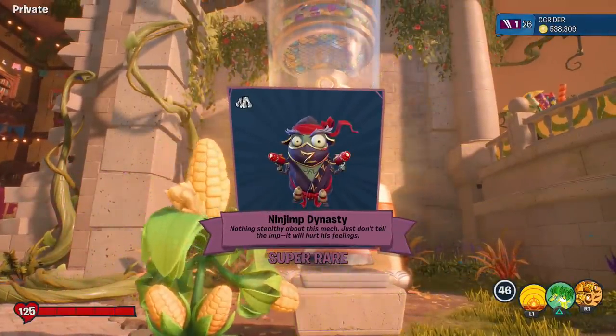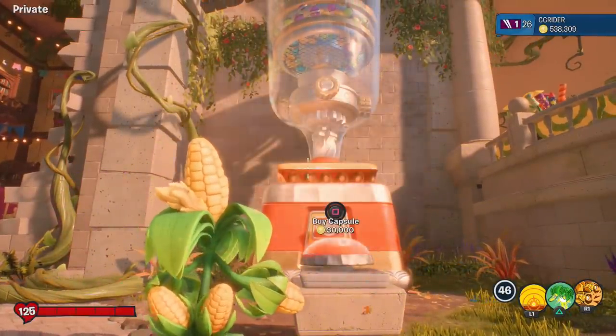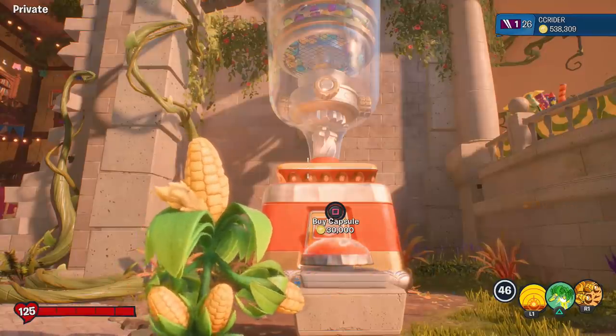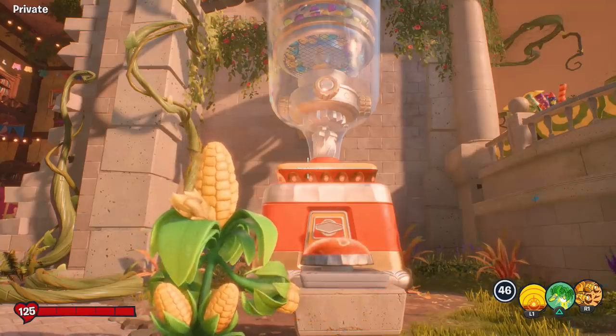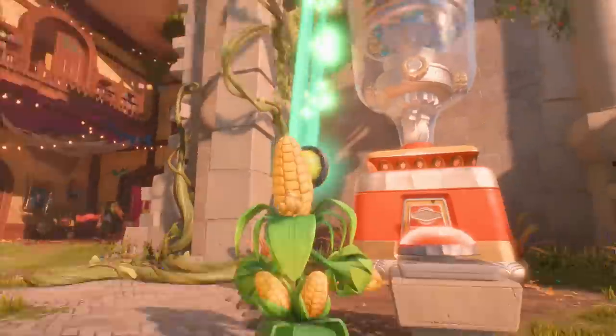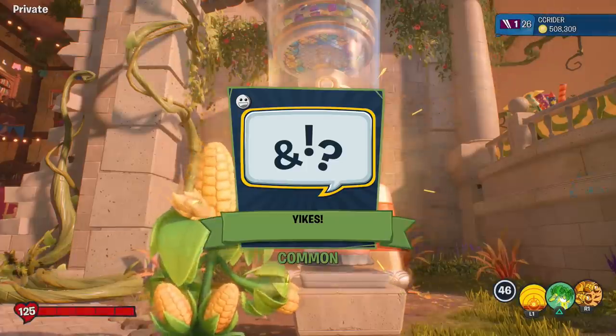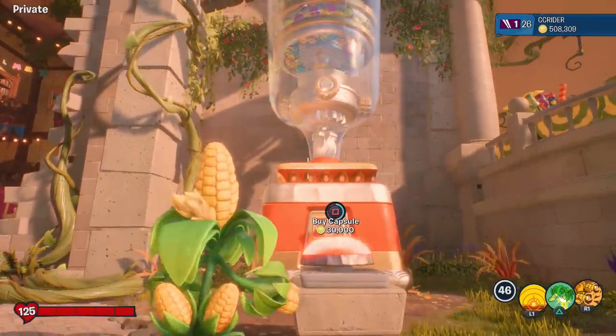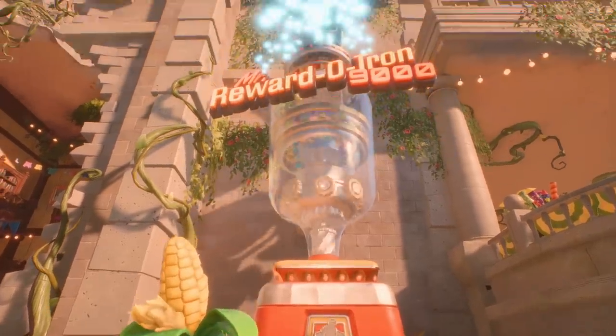And the Ninjimp Dynasty — 'nothing stealthy about this mech, just don't tell the imp — it hurts his feelings.' Wow, that is crazy! Another full costume and it looks amazing. Then we got a common — the yellow one, I thought it was legendary. We got Yikes — I like it.